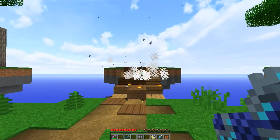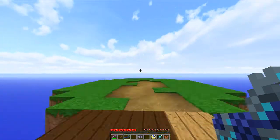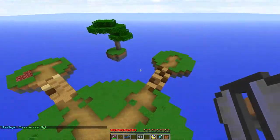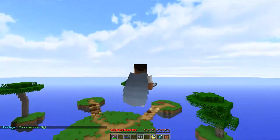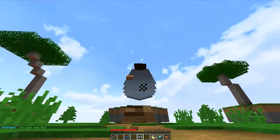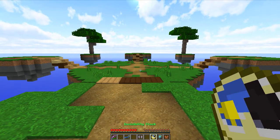Next thing is fly. When you right-click it, or you can just double-click, you can start flying around with your elytra wings. It's pretty good — that means you don't have to be in creative mode. This is amazing, I love it.